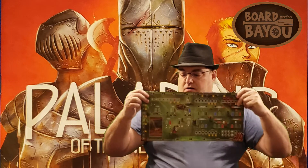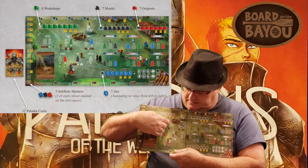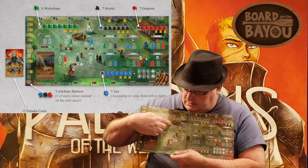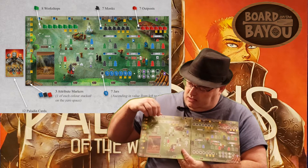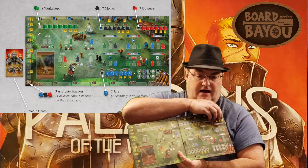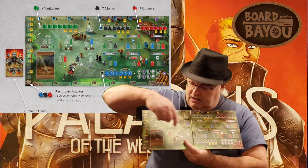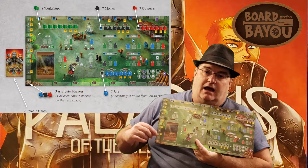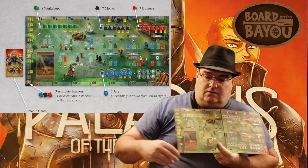Why are they different colors? If you look on your board, different spots require certain workers for different actions. The white locations — anything can be played there — but the green, red, black, and blue spots can only have those specific colors placed there, or the purple. Along the board you'll start with some workshops, some monks, some outposts, and some vases. Over here is your track, where you're tracking three different stats: faith, strength, and influence, each marked with different colored flags.